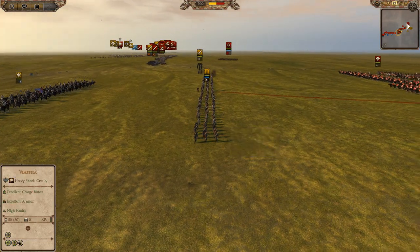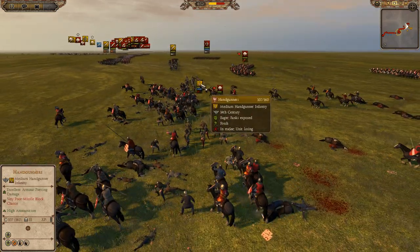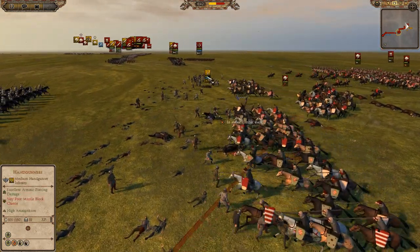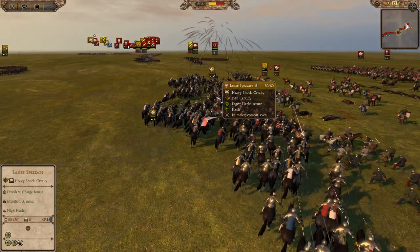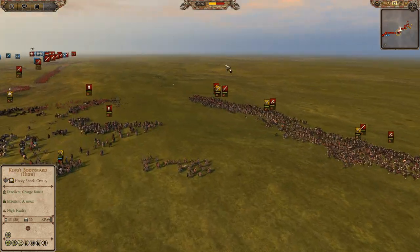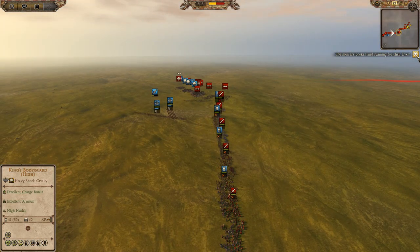They got a good shot off killing some of them but they're going to get run over. A unit of handgunners just got decimated, down to 107 left. Here comes a second unit of the Servientes coming in now for another huge charge — just crushing them. A unit of Lanspesat finally coming in trying to combat the Servientes. Back over here in the center, one unit of archers is getting really beat up — down to 95 out of 160, the other at 124 out of 160. The handgunners are now gone.